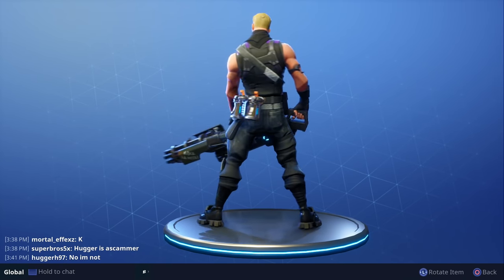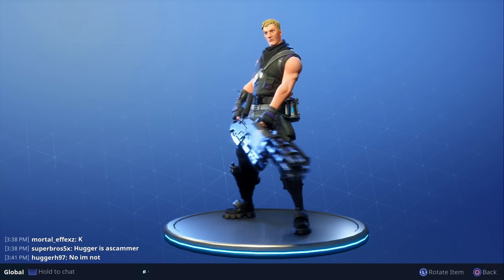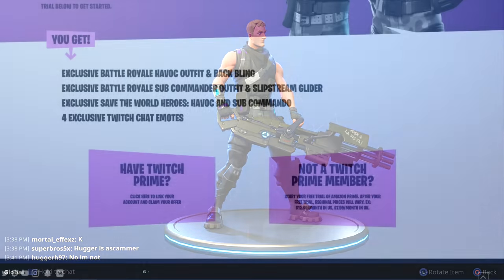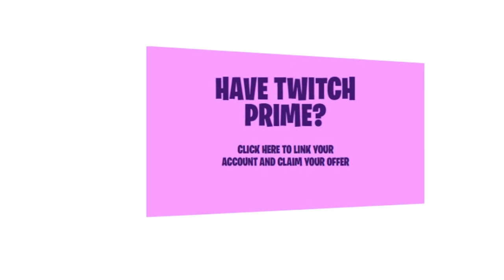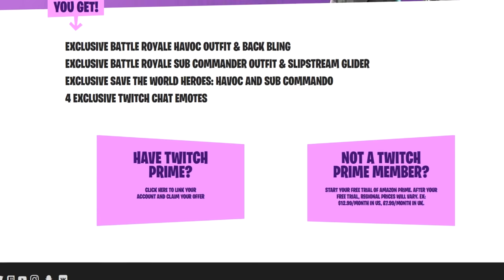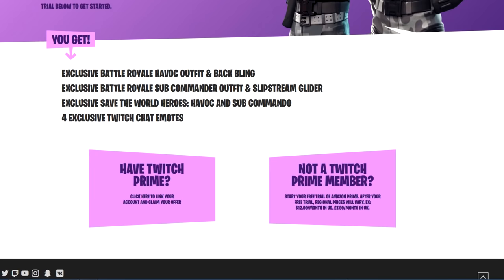I just wanted to walk you all through how you can get them, whether you're a Twitch Prime member or not. The first thing you're going to have to do is click on a link in the description that says Twitch Prime, and that's going to take you to Epic's website. For those of you who do have Twitch Prime, all you have to do is click on the option that says 'Have Twitch Prime,' link your account, and then claim your offer. Linking your account takes less than a minute.